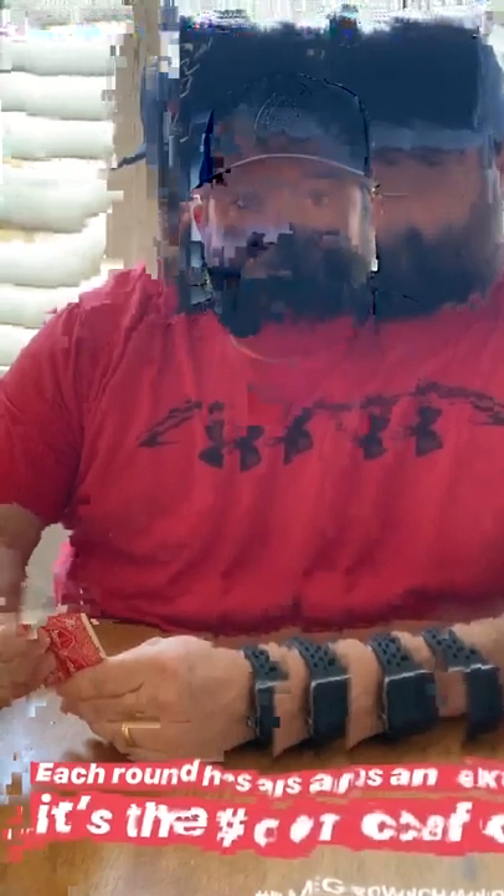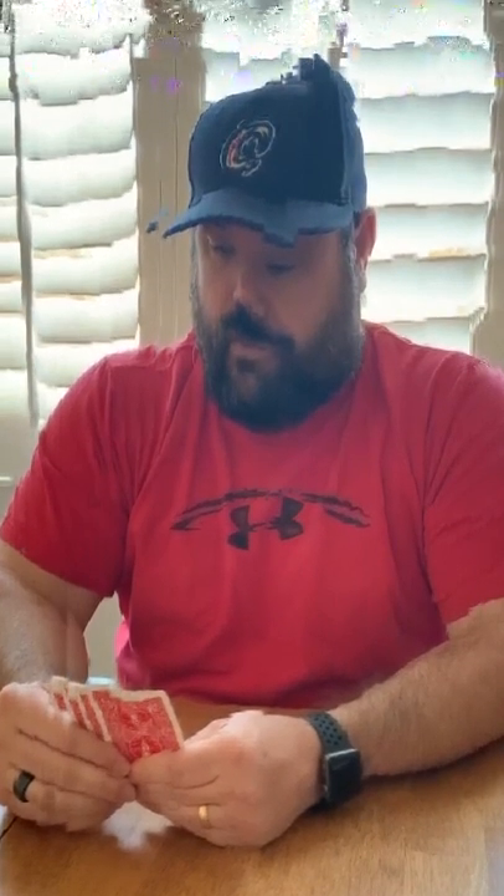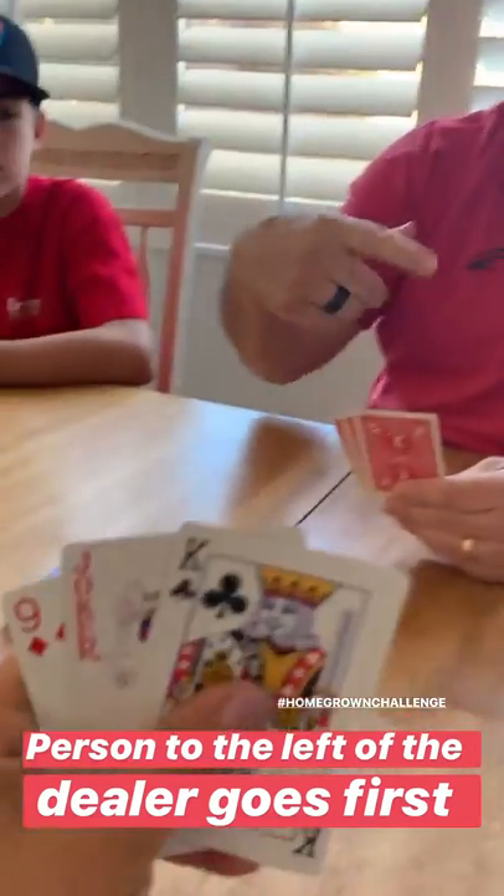Since we're on level three, all threes are wild. When we go to the next round on fours, we'll be dealing four cards to everybody and fours will be wild. Next round, five cards, fives are wild, all the way up through king, which is 13 cards, and kings would be wild. Since I dealt, the person to the left of the dealer goes first, which will be Mickey, and we rotate the deal with each round.